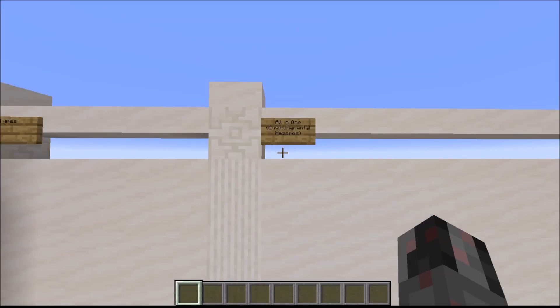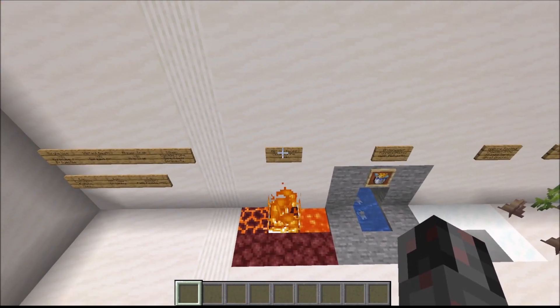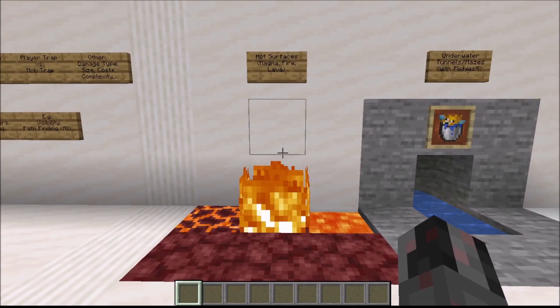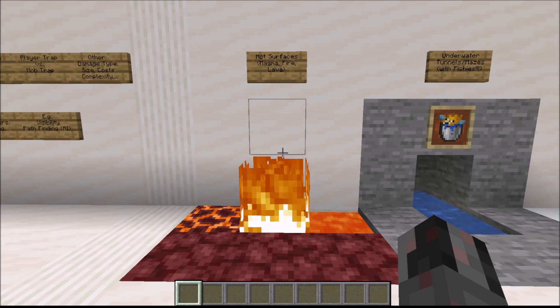The first group of traps I want to talk about are what you could call environmental hazards — basically blocks or entities that are the trigger and the killing mechanism in one package. So basically an all-in-one trap. Those are quite easy to see usually, but they can have some surprising efficiencies.